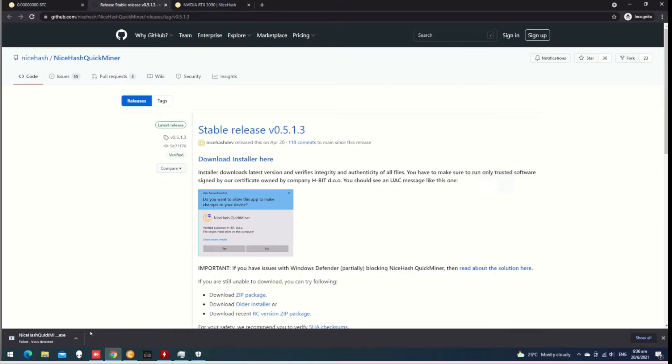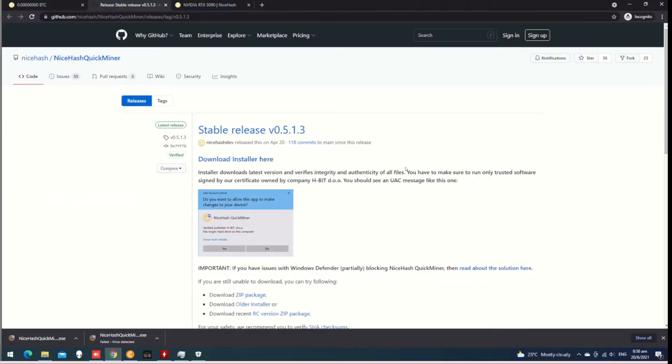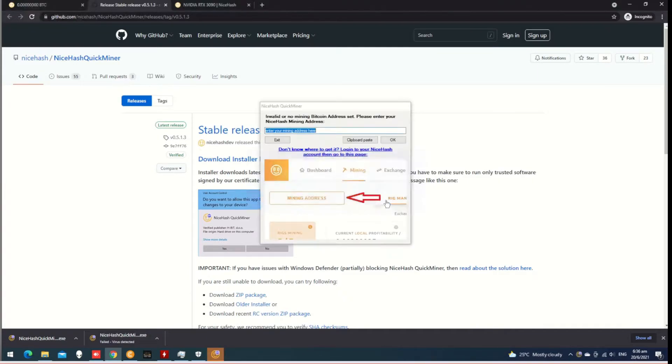Let's go to the top view of the page, then to the bottom view of the page. Download and install it. It has been successfully installed.